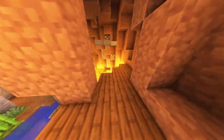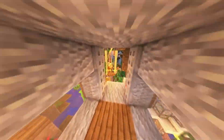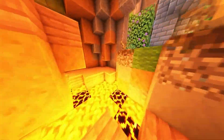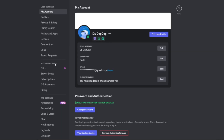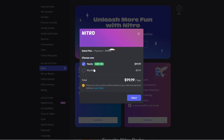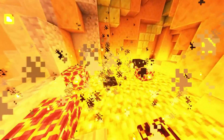The Nitro and server boosting badges require payment — you can't get them for free. To get them, go to User Settings, then Nitro, and subscribe. If Discord ever launches a free way to get Nitro, that information will be shared on the channel. That's everything — if you liked the video, don't forget to like and subscribe!